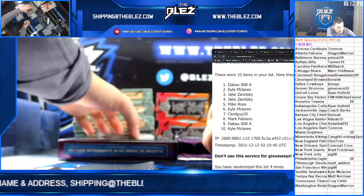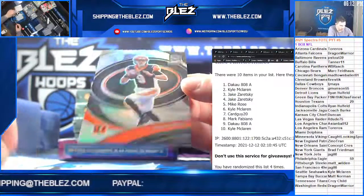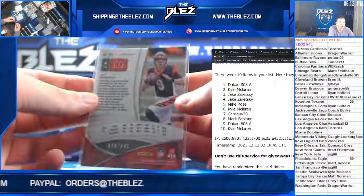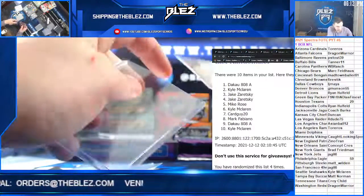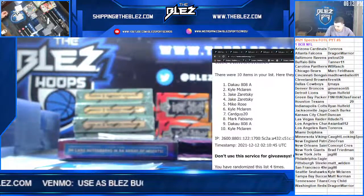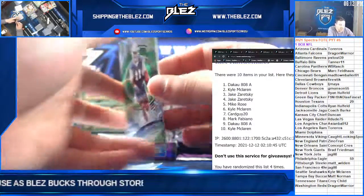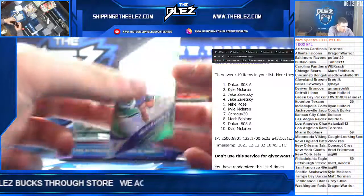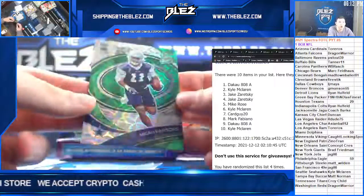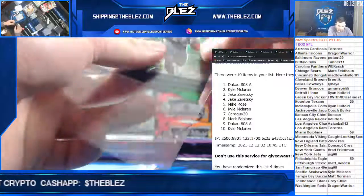First card is Joe Burrow for the Bengals, number to 149. Burrow. Next up for the Cowboys — Micah Parsons, that's number to 35. He's a superstar. For LJ, Maya — nice hit. Parsons is a beast.